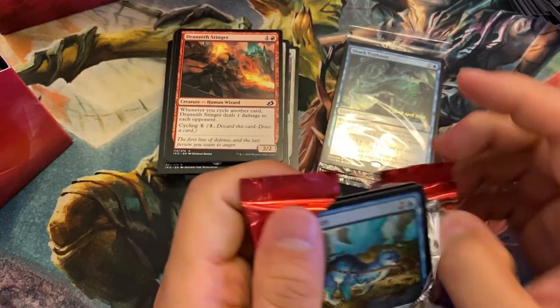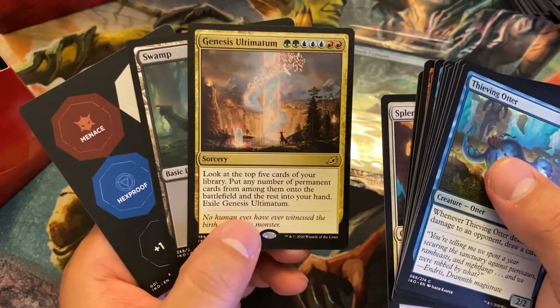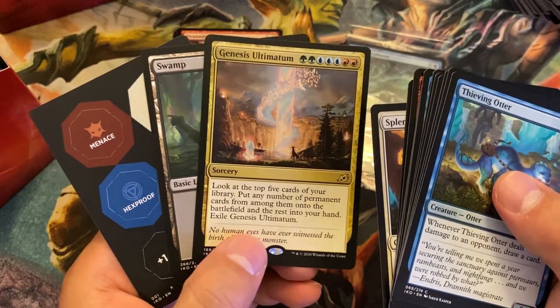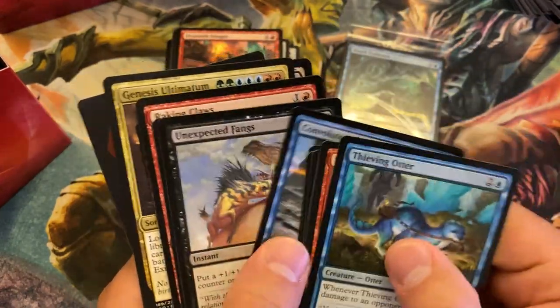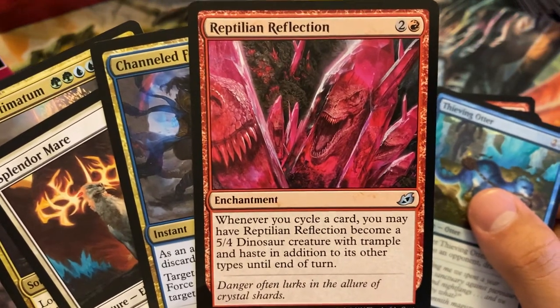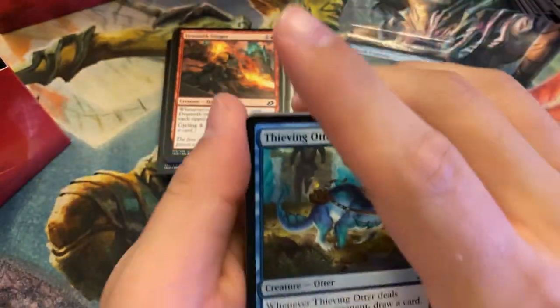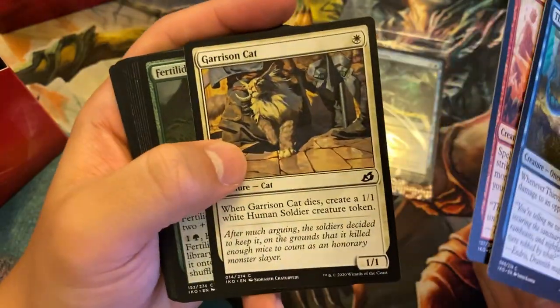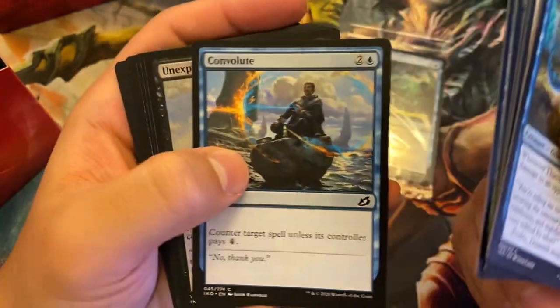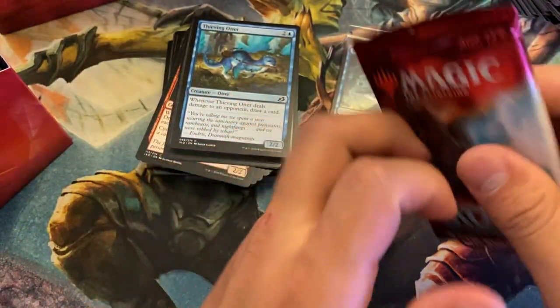Three more packs. Splendor Mare — oh, Genesis Ultimatum. I don't really like Genesis Ultimatum because it doesn't really do anything by itself; it relies on you having other good cards in your deck, and at a certain point you just draft those other cards. Nothing that really excites me. I've overlooked these Reptilian Reflections — they're actually pretty good. Three mana for a 5-4 when you have a lot of cycling is not terrible, and they technically have haste. If you topdeck one while you still have cycling cards and another one in play, you can really kill your opponent out of nowhere.